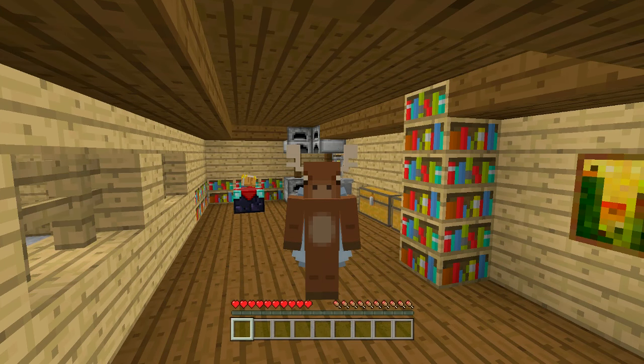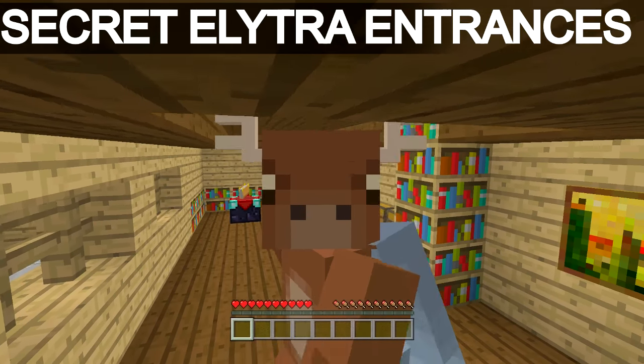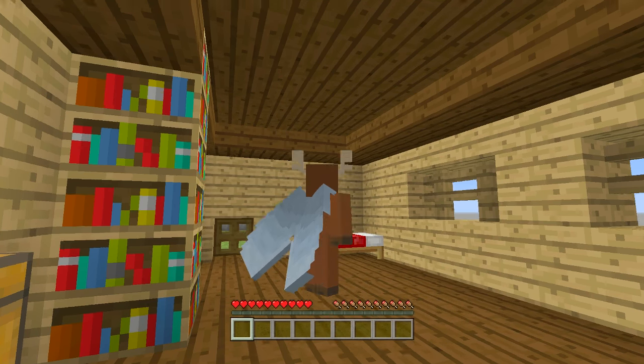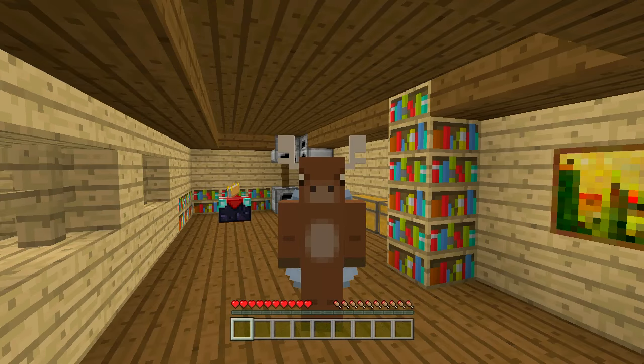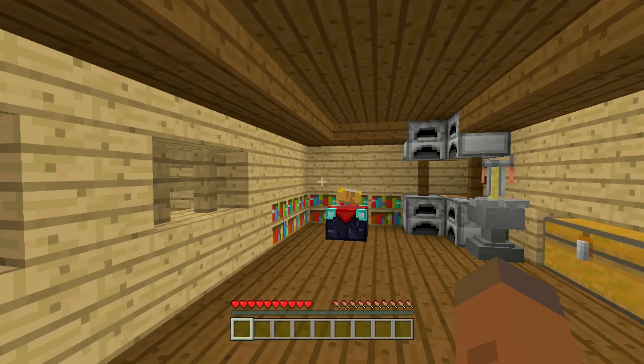Hello everyone, Fed here and welcome back to my how-to-build series where I show you how to build cool stuff inside of Minecraft. In today's video I'm showing you some secret entrances you can make that can only be accessed through using your elytra wings, which is why I'm wearing some awesome elytra wings right now. I was supposed to put this video out the other day, but I felt like I was rehashing the same design over and over again, so I decided to get down to the nitty gritty, delete a few designs, and scrapped a whole other video.